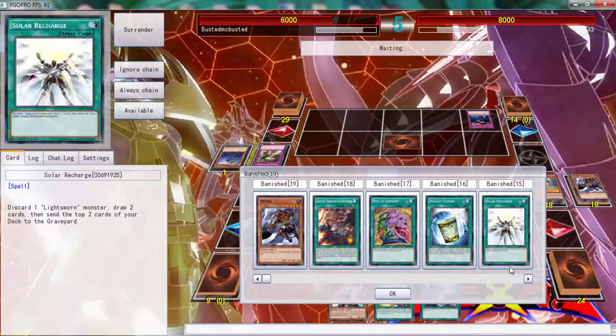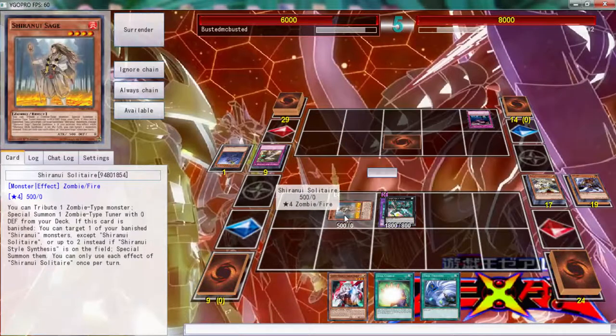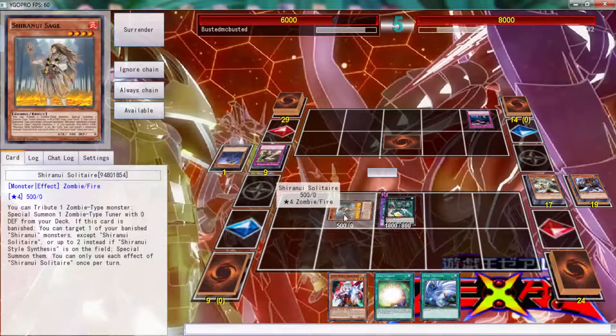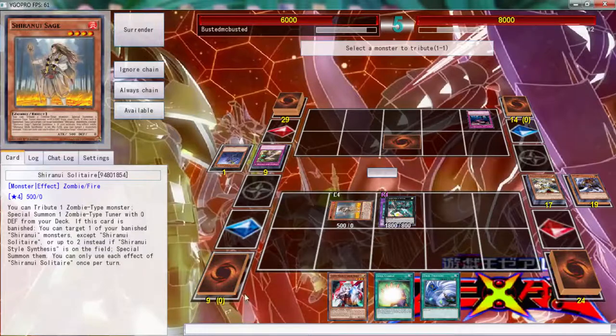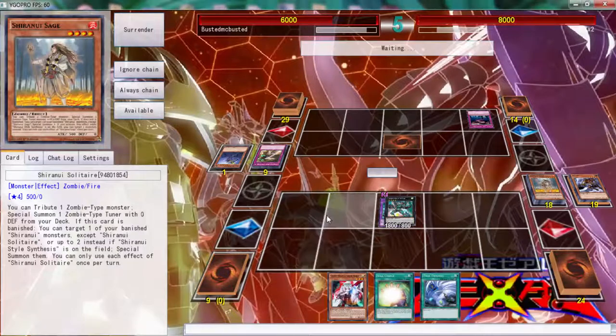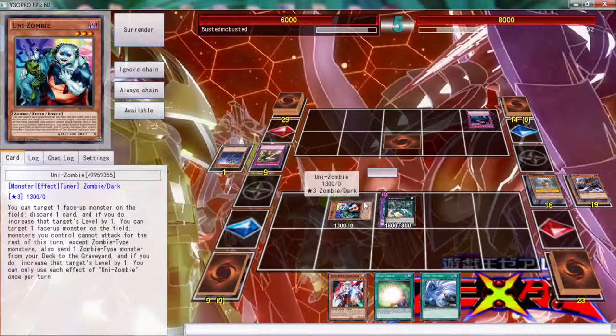We're going to put back the Dire Wolf and a Minerva — you can't go wrong putting back multiple good cards. We go into Omega. Look at that Twin Twister — amazing. We're going to go into the Sage. I didn't even check if we milled everything. I hope he plays three Mizukis because we're going to be in a lot of trouble if he doesn't. Jesus christ, this duel is taking 13 minutes — this is awful.